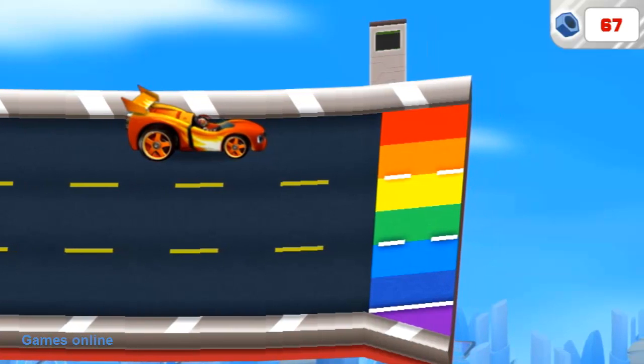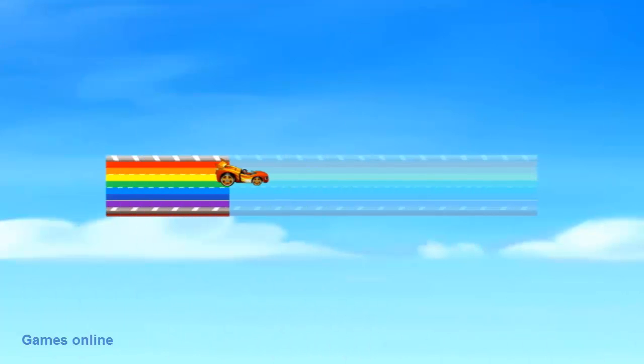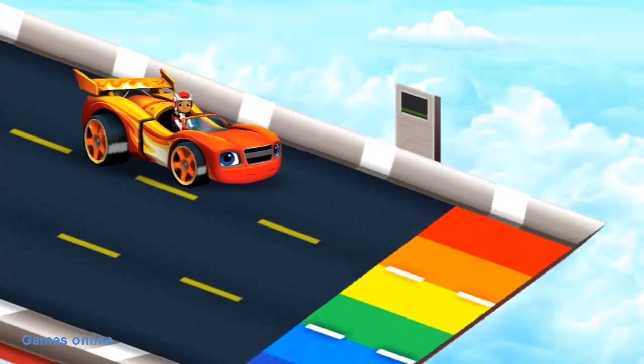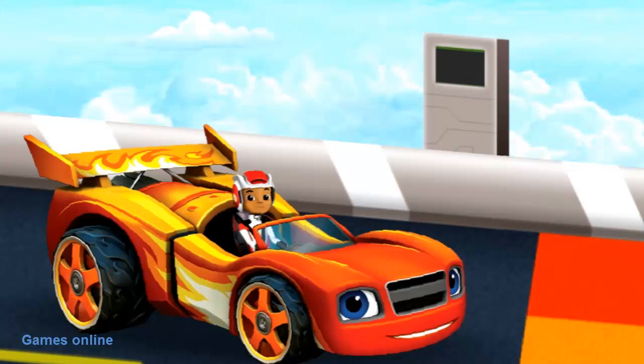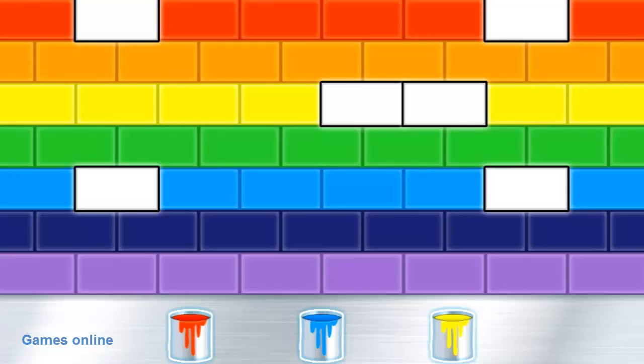Blaze, look! There's no more track! And what are those rainbow colors at the edge? Hey, check it out! A computer! It must release the sky track! We just need to enter the colors that mix together to make the color of that lane! To complete the rainbow pattern, we need to fill the spaces in the road! Click on the paint can that we need to fill the space in the road so that it matches the color of the rest of the lane! Then click that space to see it filled!